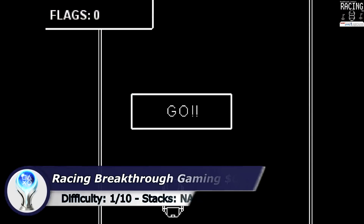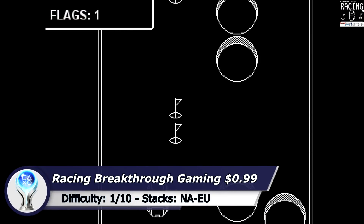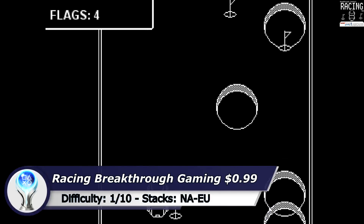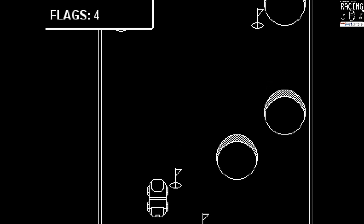Next one is Racing by Breakthrough Gaming Arcade. Right at the start move slightly to the left — now you should be able to get through all the stages without getting hit. Once you have collected 60 flags, drive into a circle to end the game and the Platinum is yours.